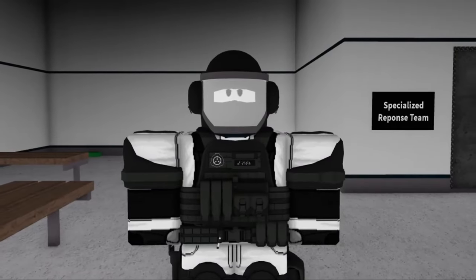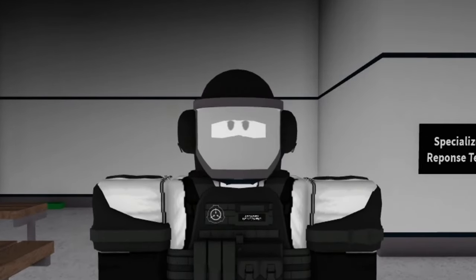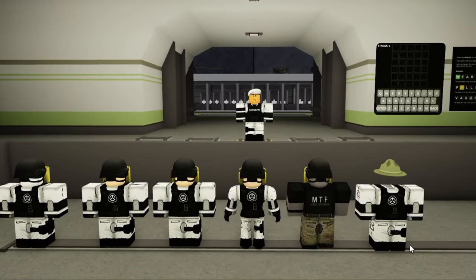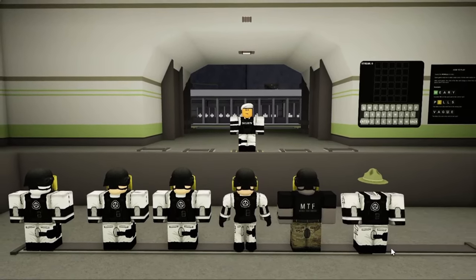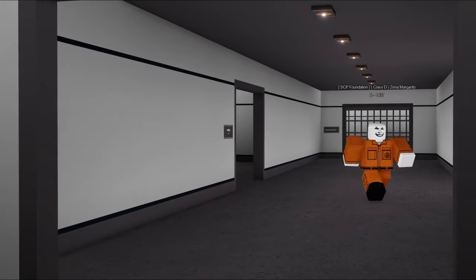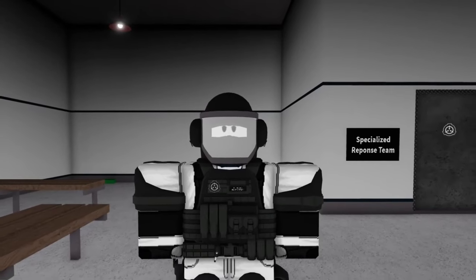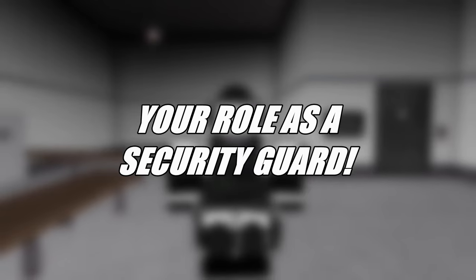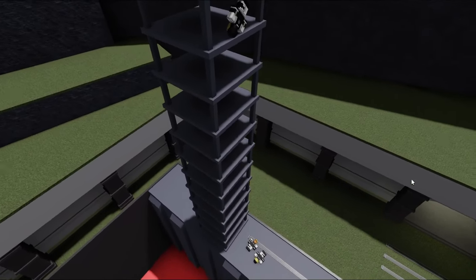All right, you've joined the security department. Now you may be asking, what do I do now? Well, typically within the foundation, the security department has three main priorities: dealing with class D and tests, containment breaches, and site raids. But before any of that, you must understand your role as a security guard. While there is no true way to define what makes the best security guard, here are some important values that we believe are important.